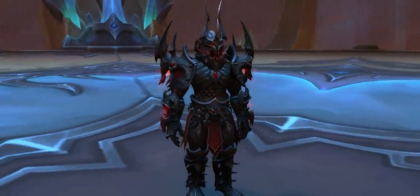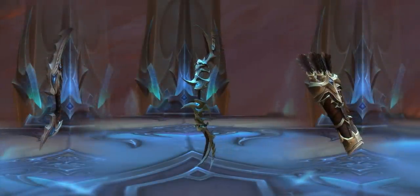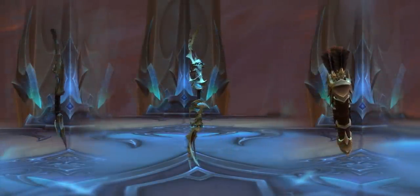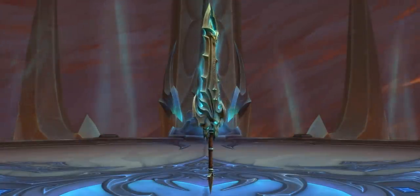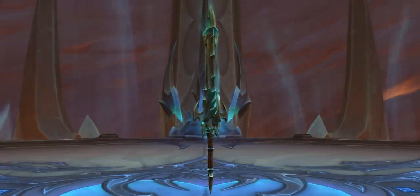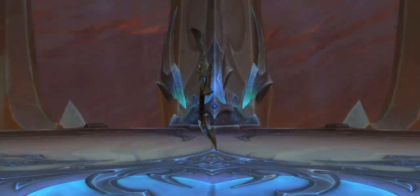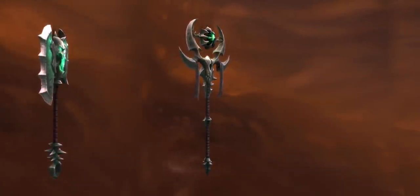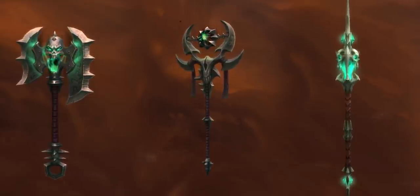That's far from all for Sanctum of Domination, because it has some incredible-looking weapons. First, the bow, dagger, and quiver of Sylvanas — great stuff. Hunters get the bow and quiver, and her dagger is for rogues, though hopefully any class that can equip a dagger can get that for mog. The raid also has stunning weapons showcased here, all coming in tints that match the main armor sets. The staff, two-handed axe, one-handed mace, polearm, bow — they all look wonderful. The team really knocked it out of the park.